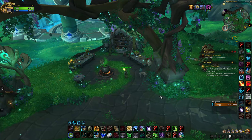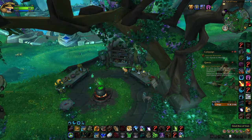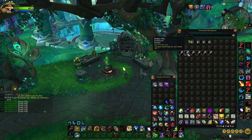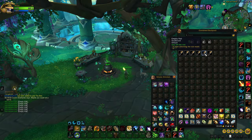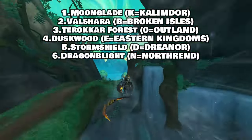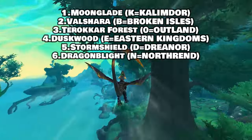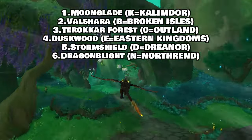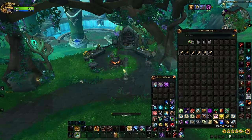The first thing you want to do is be in the Emerald Dream, then head north to the Eye of Ysera. You'll see a small box of vials on the ground — open it and inside you'll find six different vials. Each empty vial has a letter designating the continent you have to fill it in. Six vials, six different zones, six different continents: Moonglade in Kalimdor (K), Val'sharah in the Broken Isles (B), Terokkar Forest in Outland (O), Duskwood in Eastern Kingdoms (E), Stormshield in Draenor (D), and Dragonblight in Northrend (N).